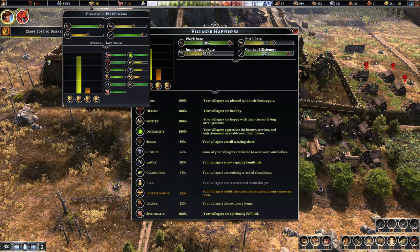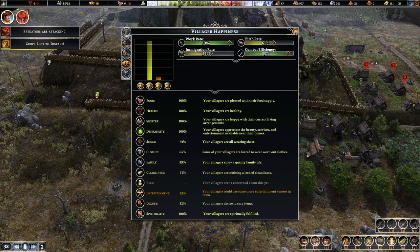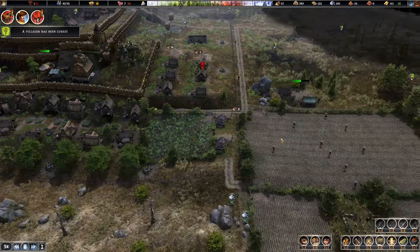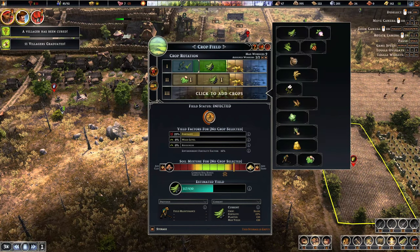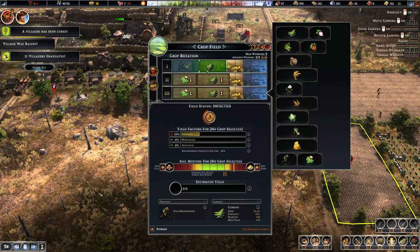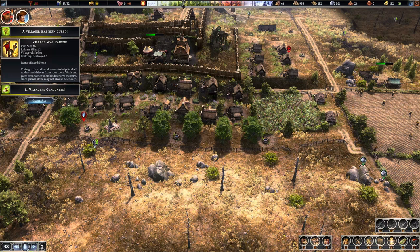Okay cool, we got the pole up. Entertainment at 43%. That hurts. But at least we got people from being really sad to only slightly sad. Eventually the bean disease actually goes away. So we'll try our luck. 12 out of 16 were killed. Cool.